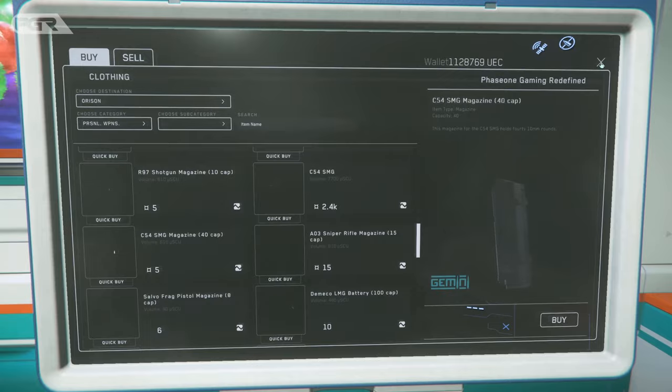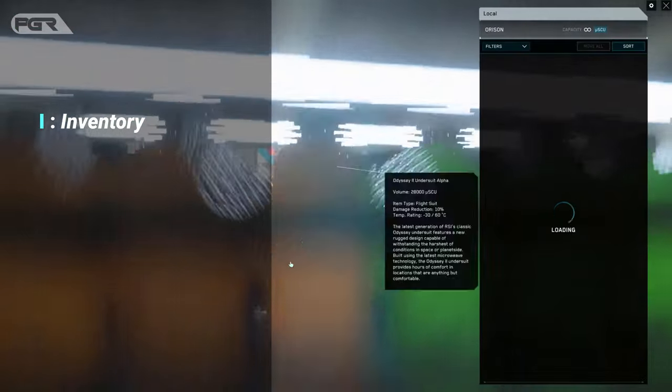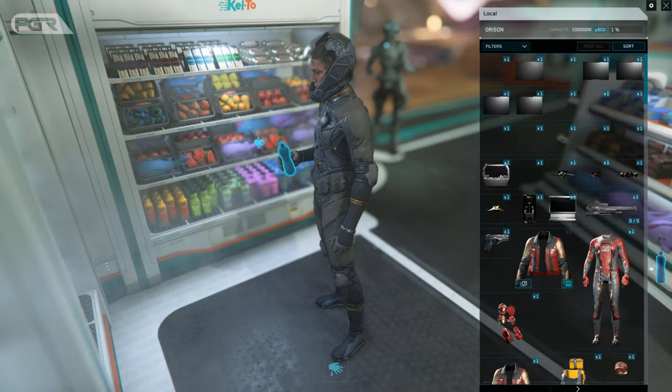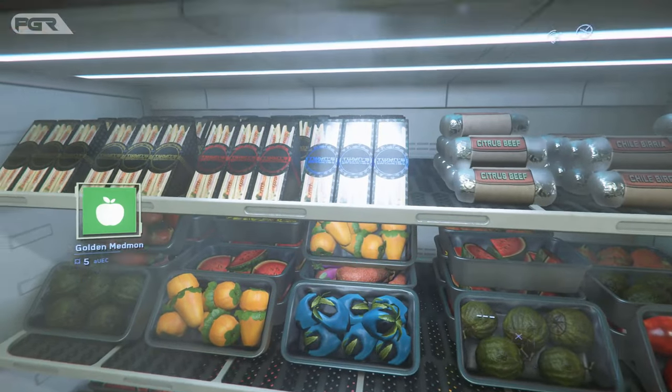You can also pick up food here with the F key. The I key will open the inventory. You can drag the food over to your inventory for now — we'll get into inventory in more detail later. Hit the I key again to exit inventory mode.